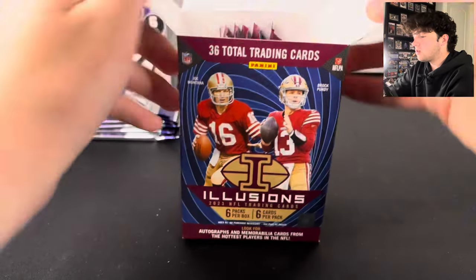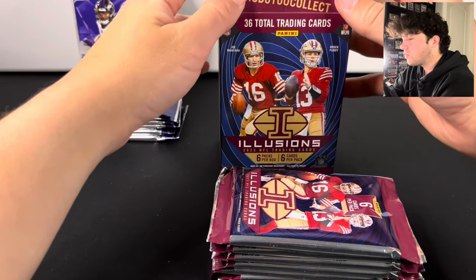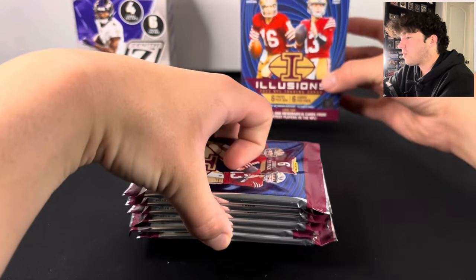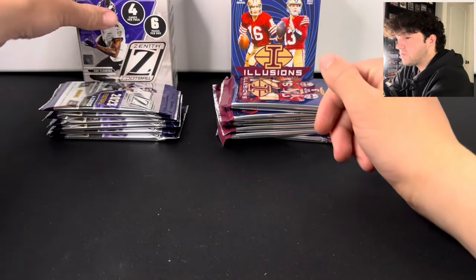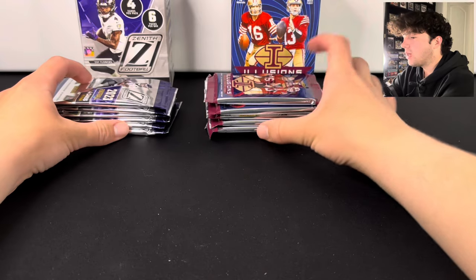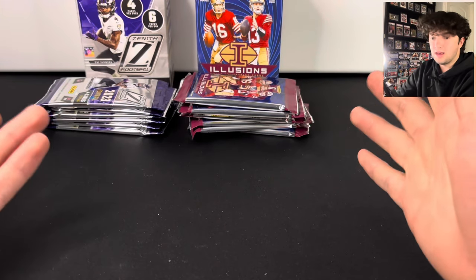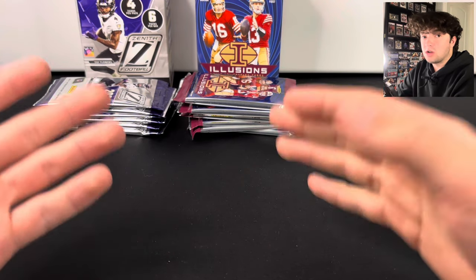Let's get the Illusions packs out. We did pretty well on these — we've opened up the Blasters and Megas. There are six packs per box for Illusions, like normal, and there are four cards per pack in Zenith. So you are getting fewer cards in Zenith because Zenith is supposed to be a higher-end product. These are both $27 at Walmart.